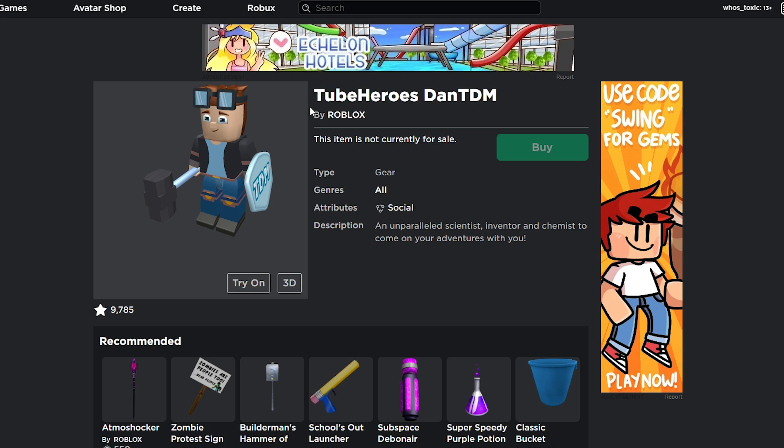If I remember correctly, you could literally just put it in your hand, put it down, and it just followed you around. I don't remember it doing much else. Actually, I'm going to take it in-game and try it out, because even though the scripting might be broken, I still think it's worth trying out — I don't even remember exactly how this gear worked.